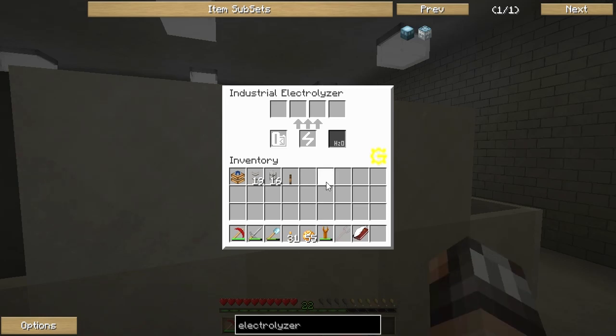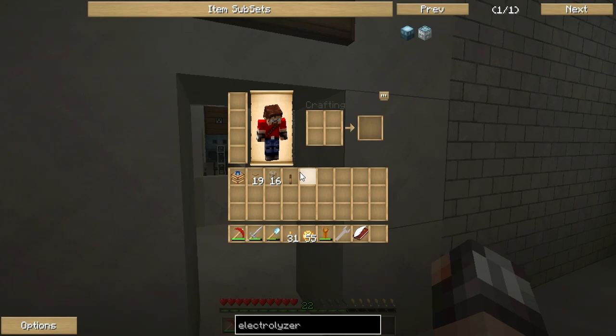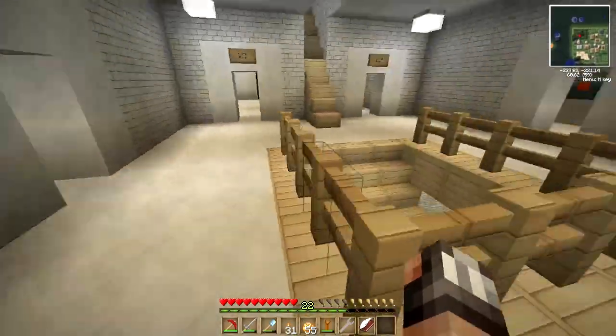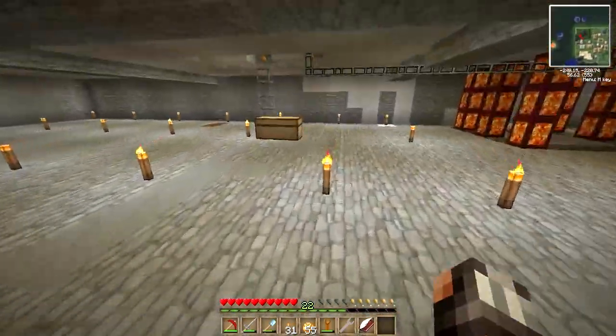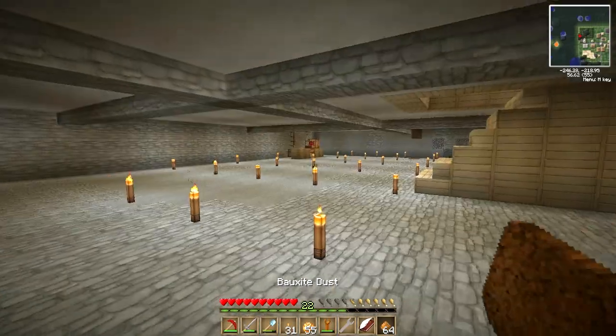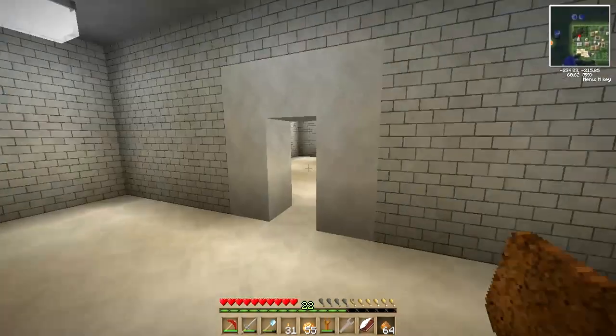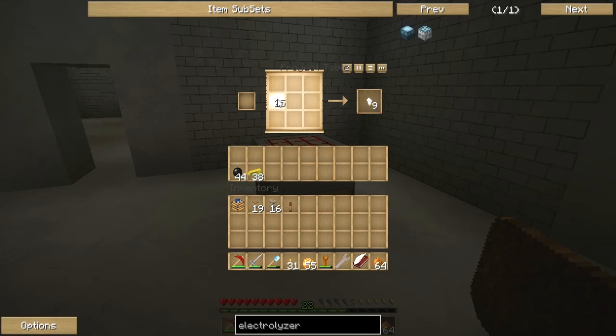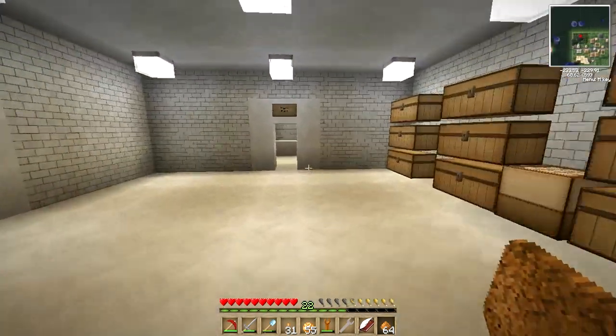We've got our first advanced machine installed in the cyber labs. Now we need bauxite dust going in, and the other piece of the recipe is an empty cell — really easy to make. All we need is tin to make the empty cells, and of course we've just macerated a whole bunch of bauxite dust. Let's head down to this chest — we've got a pile of 64 bauxite dust, which is probably more than enough. Over at the project table we've got some tin. The recipe for tin cells is just like this — let's make 24 tin cells.